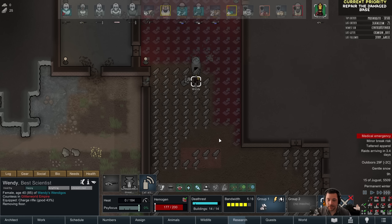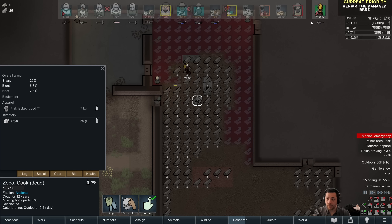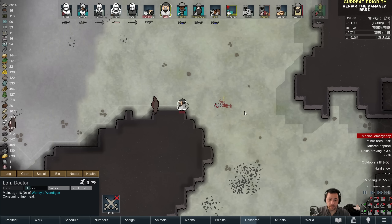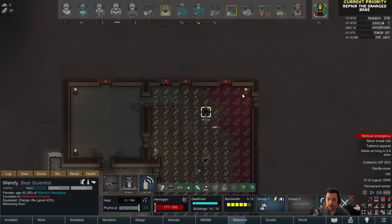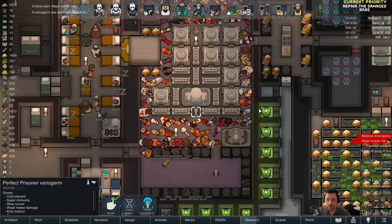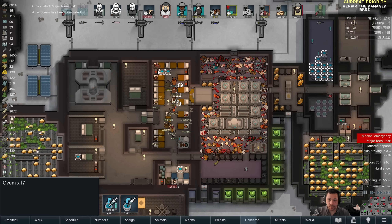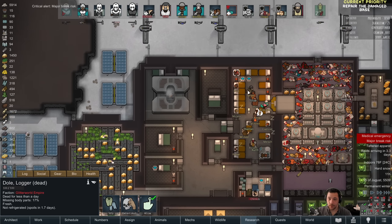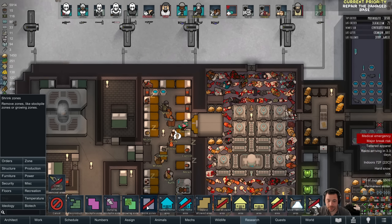I was hoping to have Chimic surgery done by the time he got up from his coma, but that's not going to be the case. We have Prisoner Xenoderm ready. The eggs are not hauled yet surprisingly, and this corpse has not been butchered. We're going to need to put that corpse outside before it starts rotting because it will kill our prisoners if we leave it there.